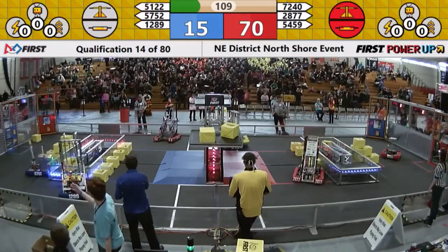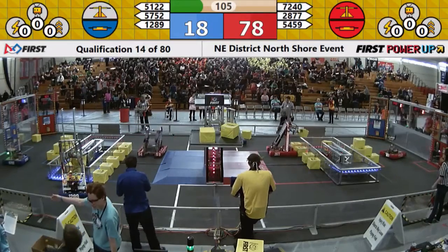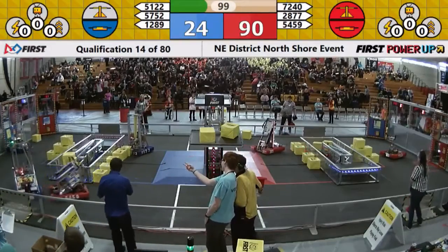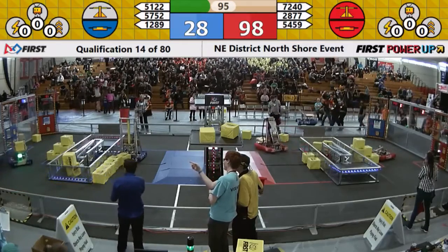57-52, the Beverly Panthers go and place one in the switch. 12-89, with two familiar plumbers in tow, go to drop off their cube on the blue side of the switch. 54-59, Ipswich Tigers — ooh, they're hitting 12-89. Some heavy defense being played there.